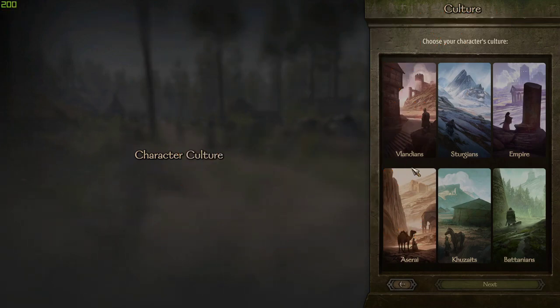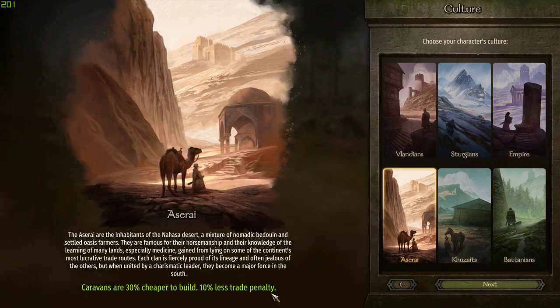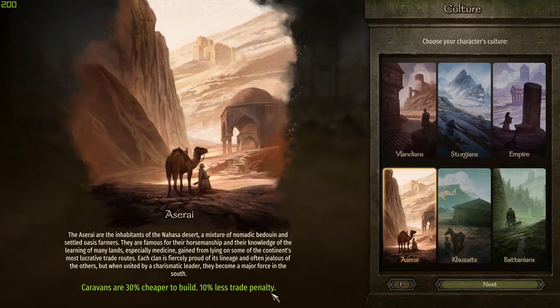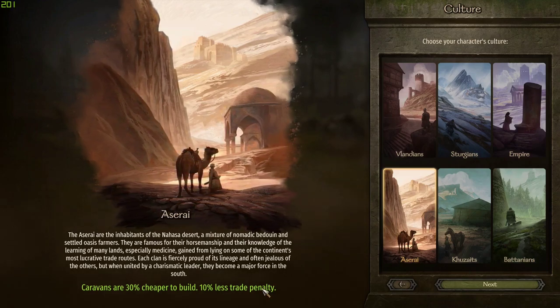The first thing you want to look at is the bonuses from the different cultures. The one you want is Asari because caravans are cheaper to build. The real benefit is there's less of a trade penalty. In most games you have to pay more than what people are willing to pay you for things, and that difference gets smaller as the penalty gets smaller.